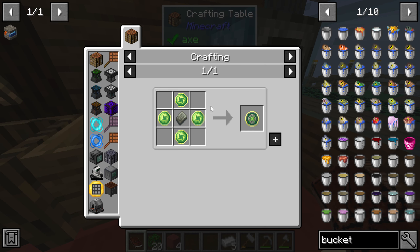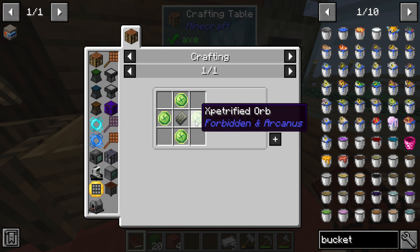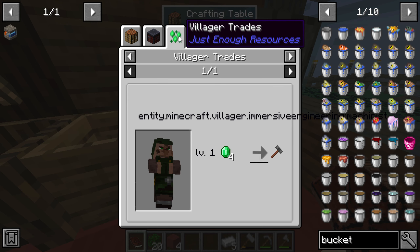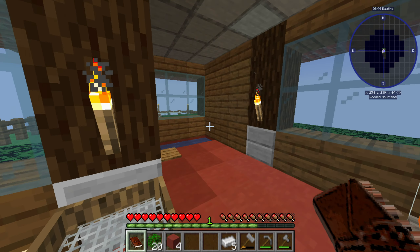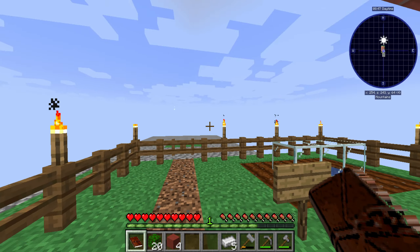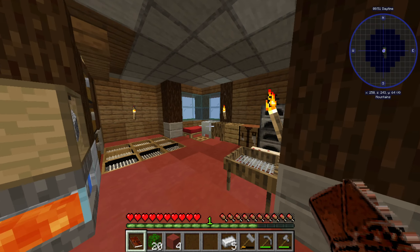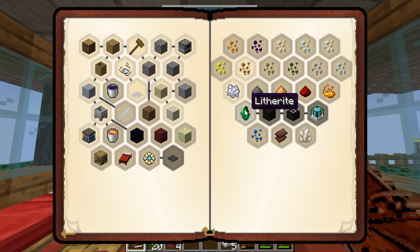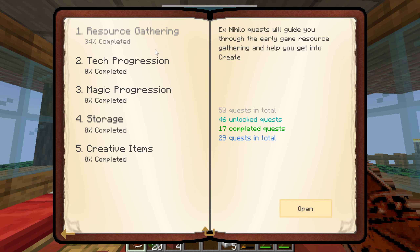Indestructible — that's a thing. This mod allows you to make any item in the game unbreakable. So you can have a crazy item with one durability left and make it unbreakable, and boom, you have it forever. Litharite, interesting.